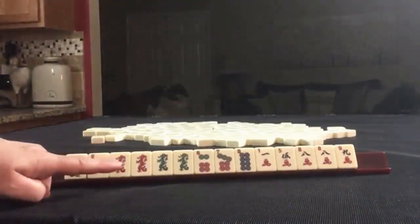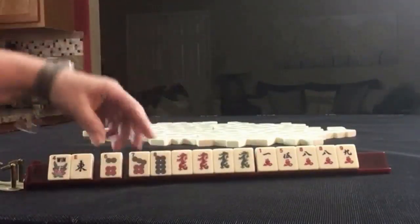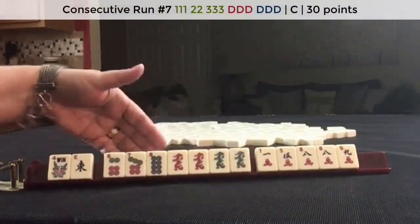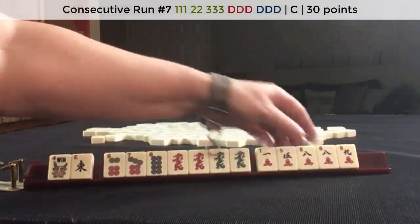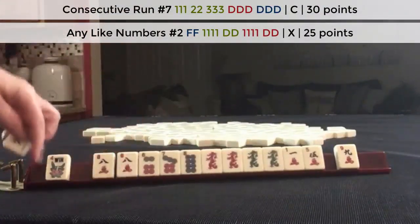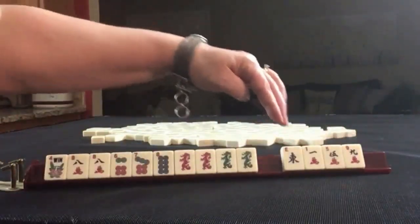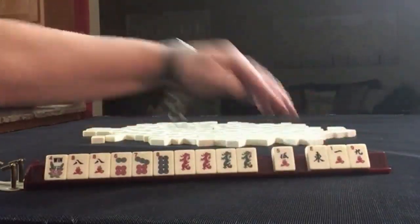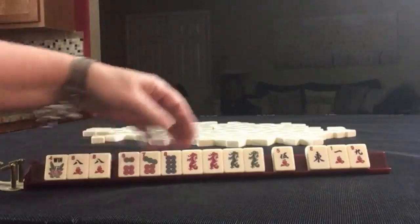If these were my tiles, I would focus on the Dragons. We could do 6, 7, 8 opposite Dragons — a concealed consecutive run hand — or we could maybe do like numbers if we get 8 Bams. So I would keep the flower, pass those three. That's kind of nice — Dragons, no gaps.